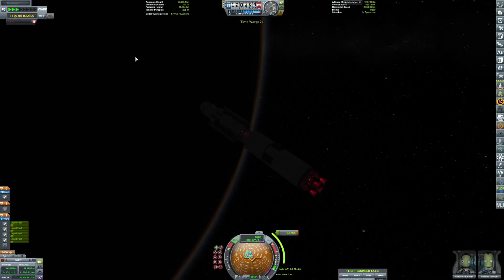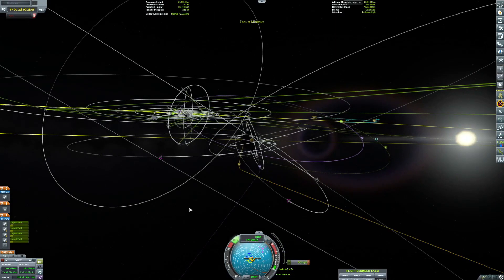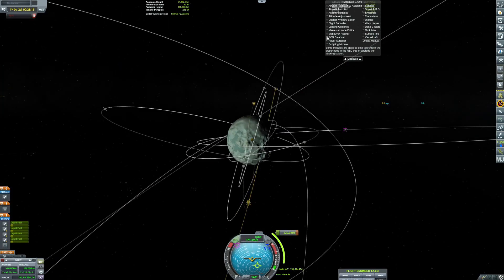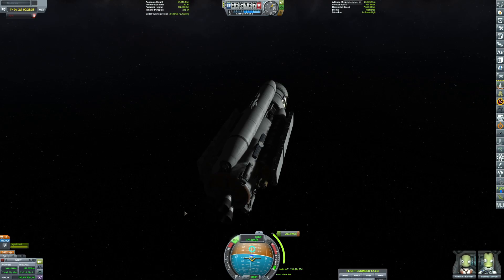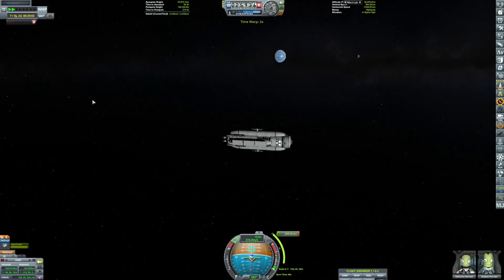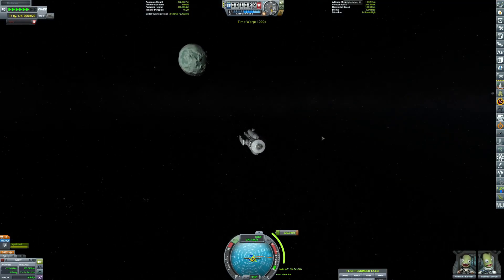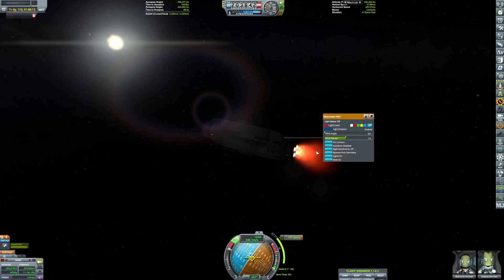What we needed to do first was go all the way out to Minmus and land on the surface to mine, because the ship was too heavy to launch fully loaded with fuels and ores. Once we reached Minmus, we just did a deorbit burn.